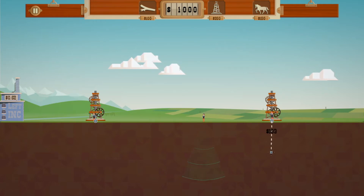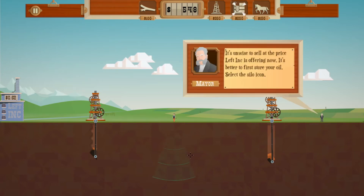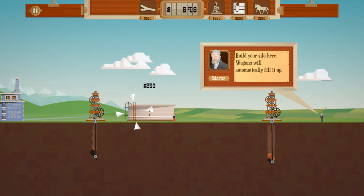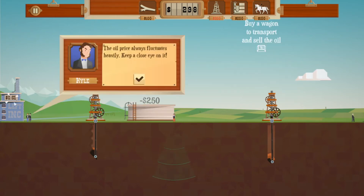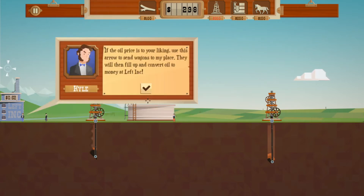I need to drill — I don't know where the oil is, how do I know? Am I just guessing? There we go, nailed it! 'It's unwise to sell at this price — store your oil. Select a silo.' Keep a close eye on it, okay so it dropped. I don't want to loan. 'Use this arrow to send wagons to my place.' If the price is getting too low, use this arrow to stop selling — your wagons will unload it at silos.